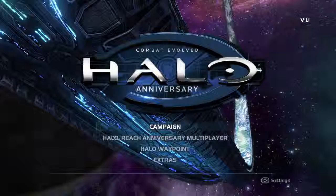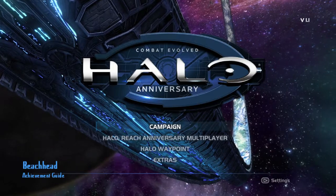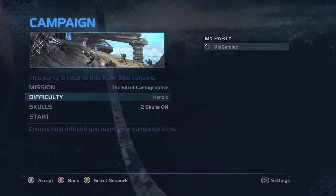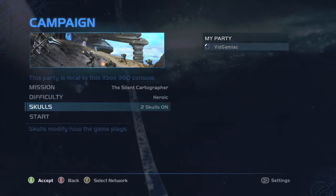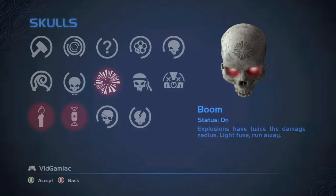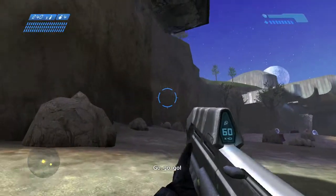Hey everybody, it's Jon here from vidgamiac.com. Here we are today back in Halo CE Anniversary grabbing the Beach Head Achievement. This is done on the level of the Silent Cartographer on Heroic and I recommend turning on these skulls. You want to have Boom and Bandana and if you have it, Grunt Funeral. I understand a lot of you don't have the free DLC that came with the first run of the game, so turn those three on.